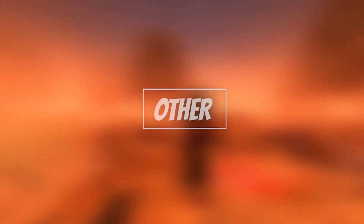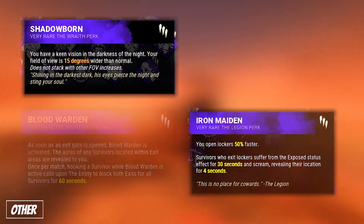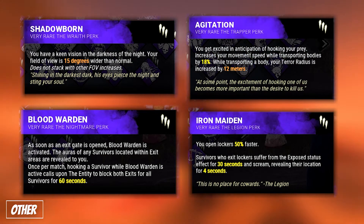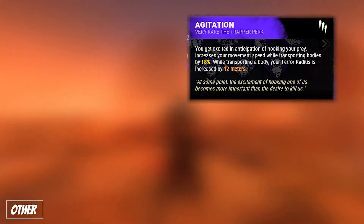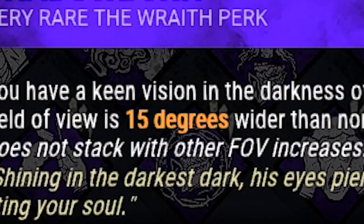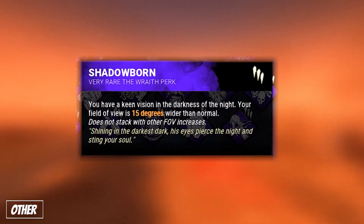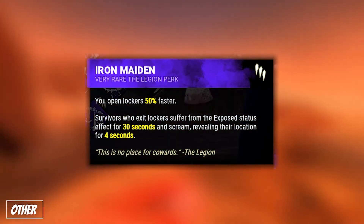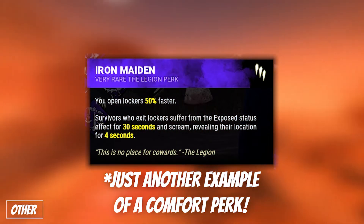Moving on, we approach our final perk category, which is Other. This includes common picks such as Shadowborn, Iron Maiden, Bloodwarden, and Agitation. The first three of these are common choices, however I prefer to avoid them. Shadowborn takes up a perk slot that literally only gives you field of view, and it's really not useful — more so a comfort perk. Iron Maiden is also not particularly useful, unless you find yourself reloading often during chases, which you shouldn't have to do unless you're missing a lot.